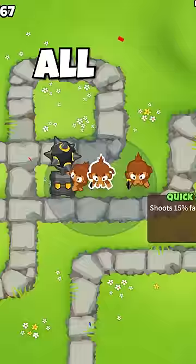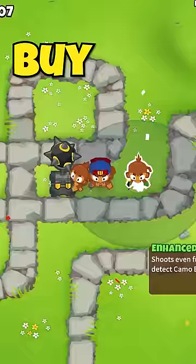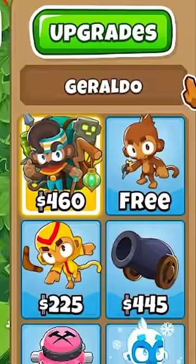But the best part is, all of this power is affordable by the time you need it. He's cheap, spammable, and upgradeable. And with monkey knowledge, your first one is free.